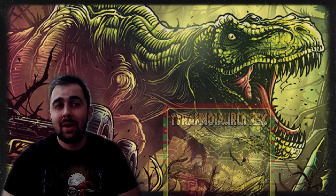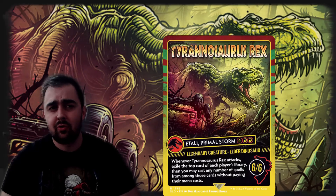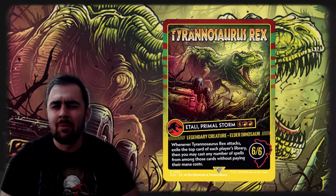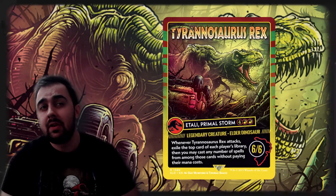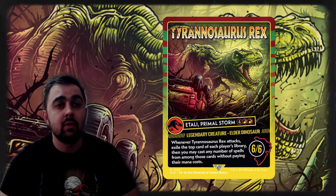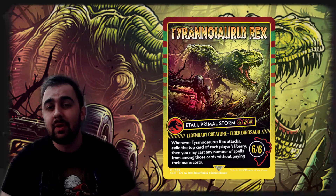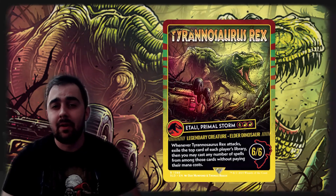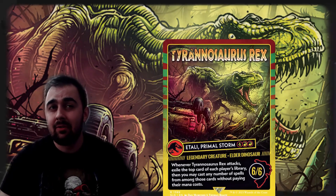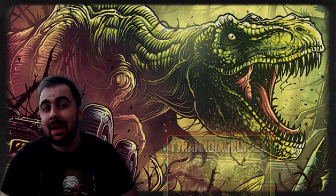Atali Primal Storm — or Tyrannosaurus Rex, also known as Rexie — is one of the best dinosaurs to exist, period. It costs one less mana than Atali Primal Conqueror, and when it attacks you exile the top card of each player's library and may cast any number of those spells without paying their mana cost — like flipping cars from your opponents' libraries. The art is absolutely my favorite Magic has done in a long time: the Jurassic Park Jeep border with the Tyrannosaurus looking incredible. Probably my top favorite art piece in Magic the Gathering.